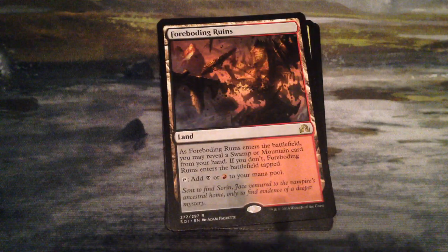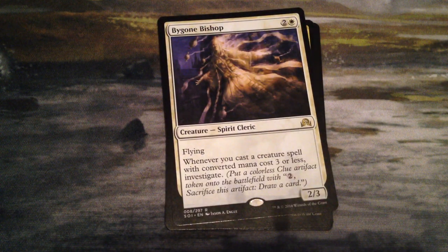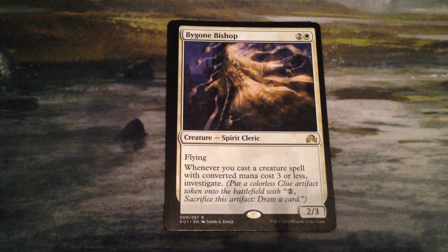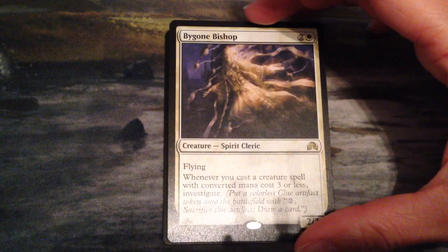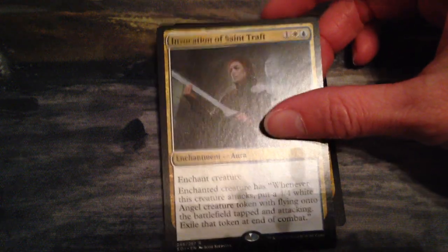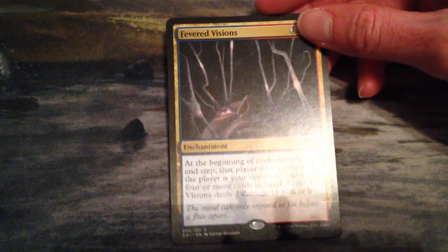That foil Port Town is strictly better than my non-foil Port Town. And I have another Duel Line for Boating Ruin. Between us we only need to pull one more of the lands to have all five — we haven't gotten a Game-trail yet. I also got Bygone Bishop, Invocation of St. Traft, and lastly Fevered Visions — of which I already have two other copies, so not my favorite pull. But thank god it's gone up in price.